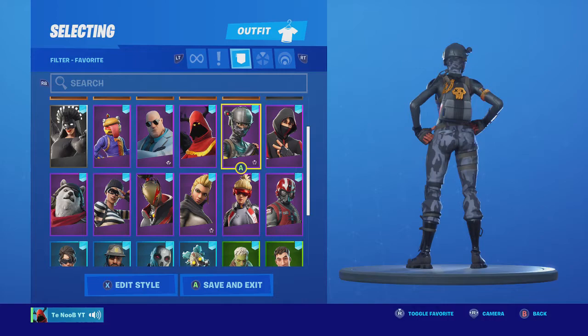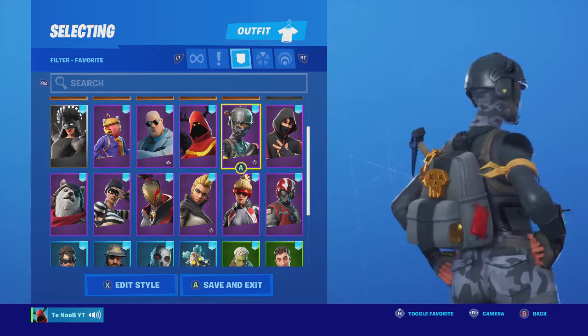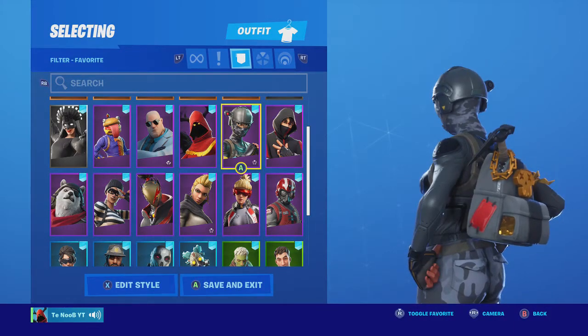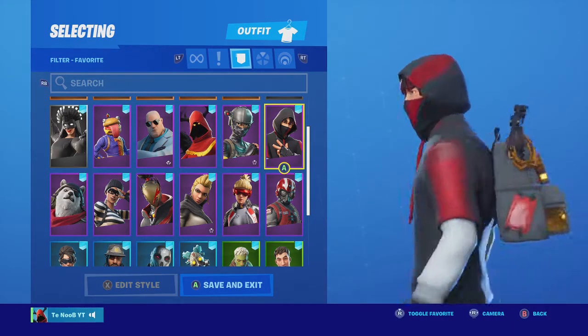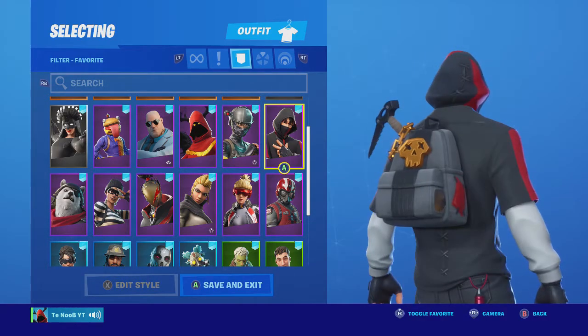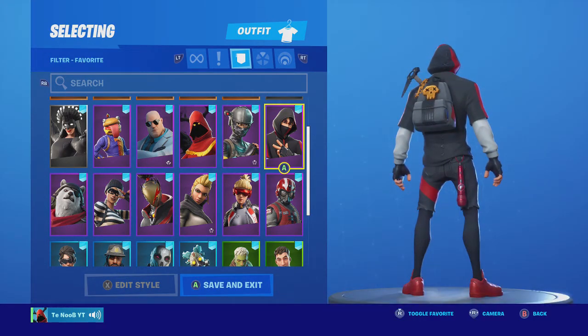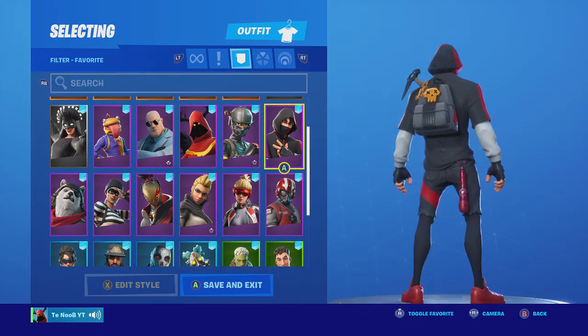Elite Agent — I'm never wearing this because I hate the skin with a burning passion — but the yellow matches the armband, and if you throw on a red pickaxe it looks good. Iconic: the black matches, but the red, gold and gray don't really match with it. Put on a gold pickaxe and you've got a good combo.